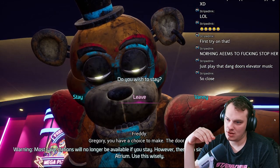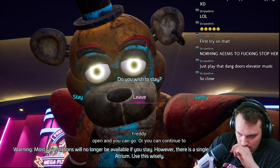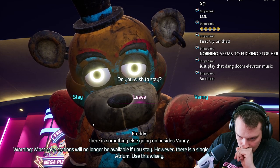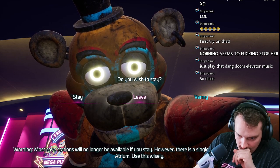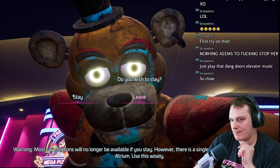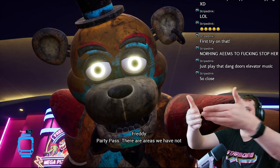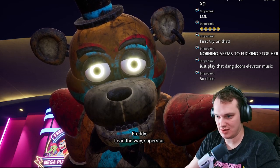Gregory, you have a choice to make. The door is open and you can go, or you can continue to investigate the secrets of the place. So leaving is an ending, staying gives you an option to do like two different endings, and Vanny is also an ending. The stay is the one that has the final boss, though you can come back and do — we are staying. Lead the way, superstar.